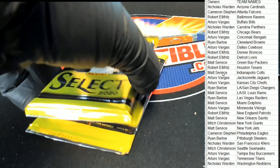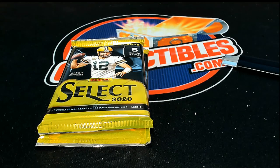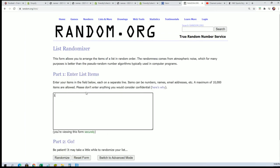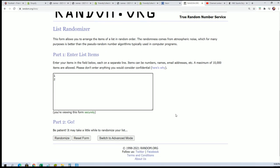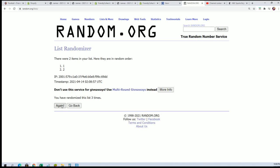We have two packs left in this box. Let's go ahead and do our pack random — seven times. Lucky number seven: pack number one.